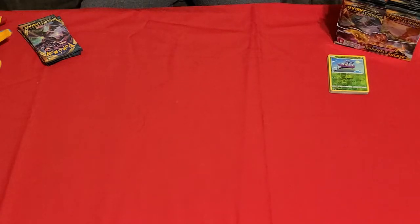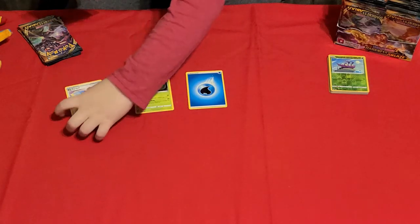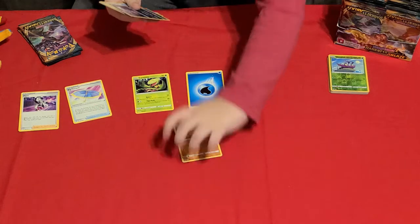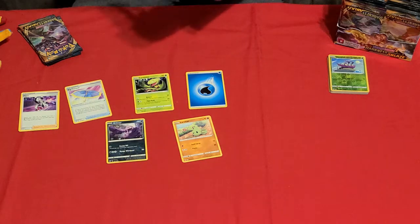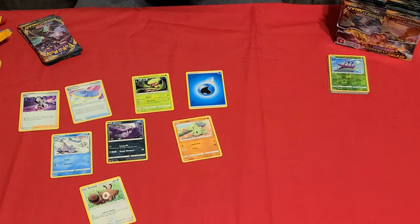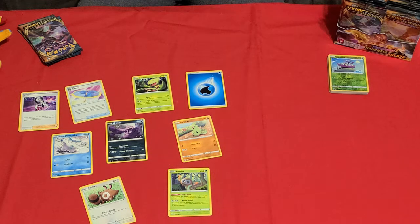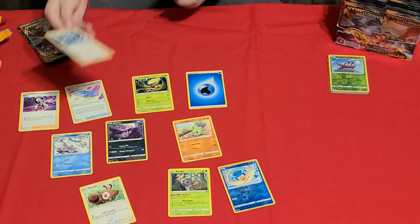On to pack number three. Let's get this open and see what's inside. We got another water energy, a carbon, a big plasto, a pierce, another larvin, a grimer, another galarian dermal, a streakant something, a rowlet, a pamperon, and we got a Lugia!